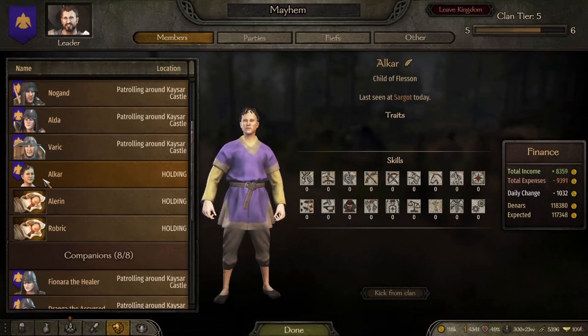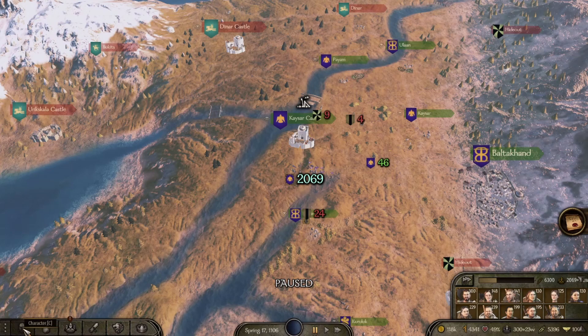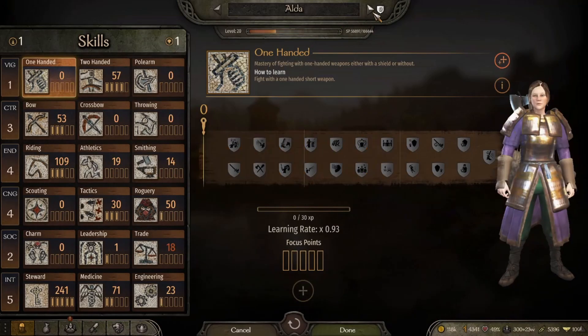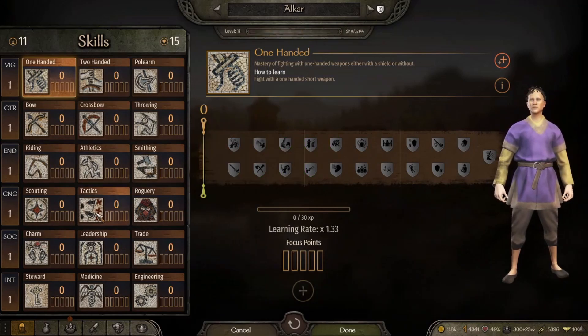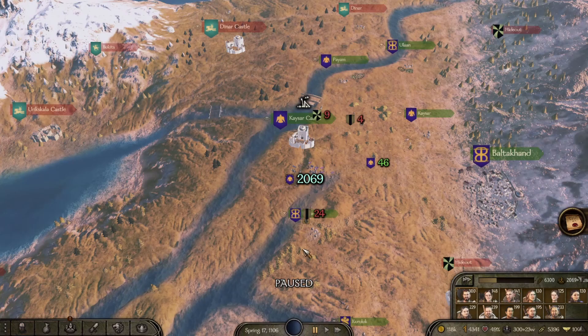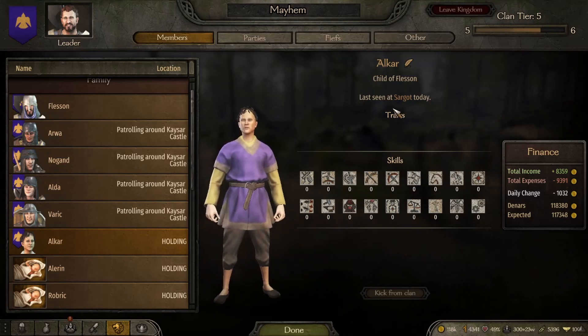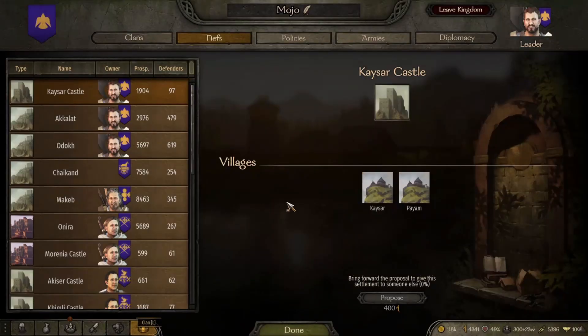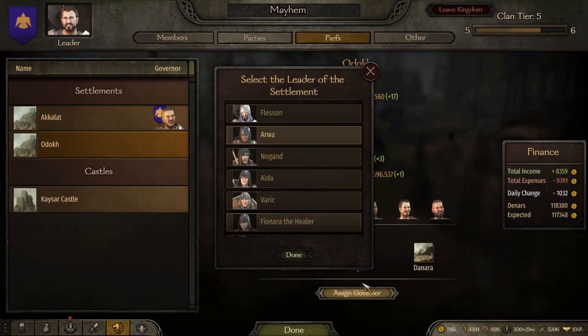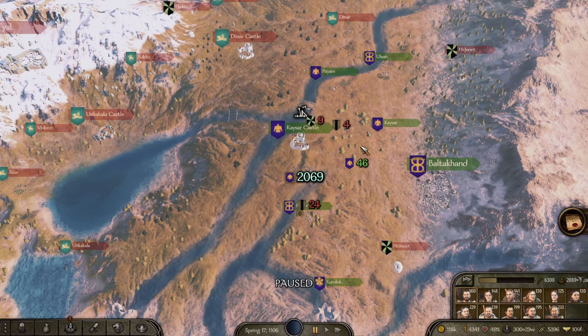Another problem I'm having — as you can see his face, meaning he is of age — this is my son. You can tell he's of age because first you see his picture, and if you go to your skills page and his name appears there, he's ready to go. However, he is stuck in the 'holding at Sargot' stage. I let the team know about it and they are aware. Someone suggested making him a governor to release him, but as you can see he is not on this list.